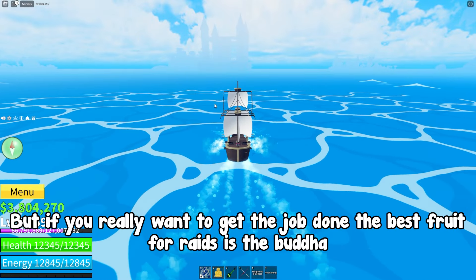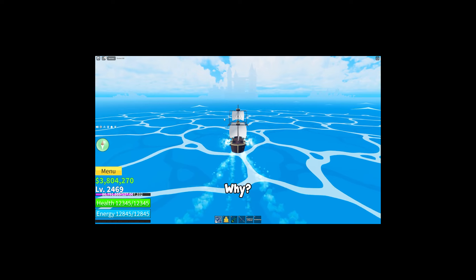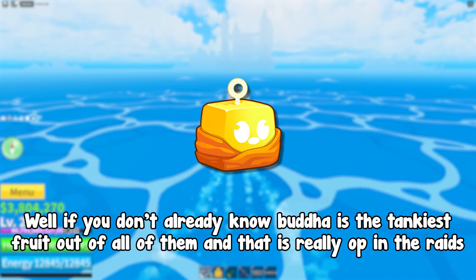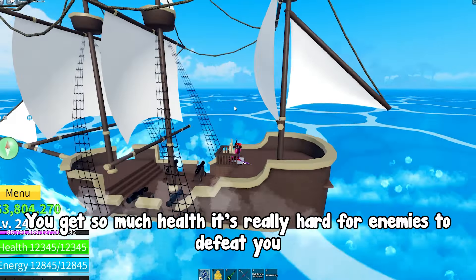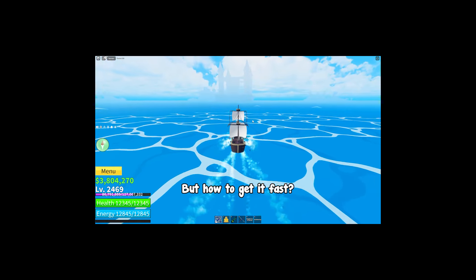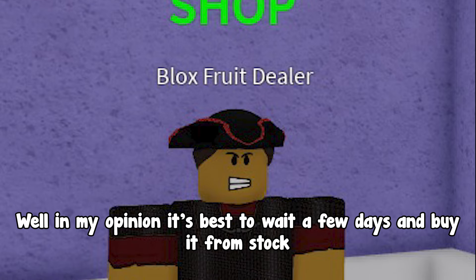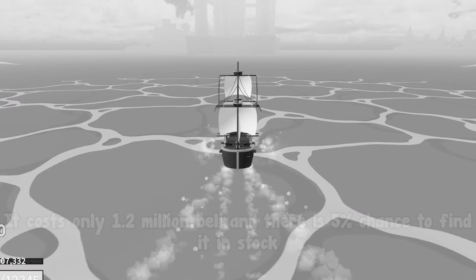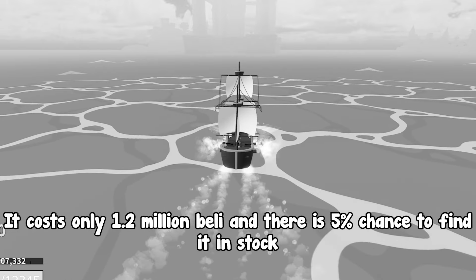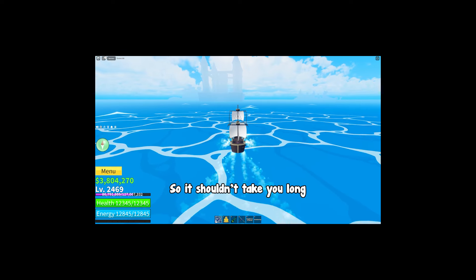But if you really want to get the job done, the best fruit for raids is the Buddha. Buddha is the tankiest fruit out of all of them, and that is really useful in raids — you get so much health it's really hard for enemies to defeat you. To get it fast, it's best to wait a few days and buy it from stock. It costs only 1.2 million Beli and there is a 5% chance to find it in stock, so it shouldn't take you long.